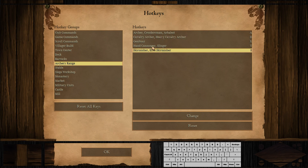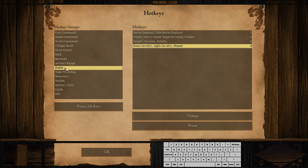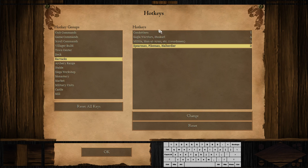You can change this one if you want, but we are not going to use them yet. Then on Stable, Scout S - no more, we don't need them - and Barracks: Militia S and Spearman D. If you want, as you can see on the screen, you can change the others, but we are not going to use them because they are only available on Castle or Imperial.